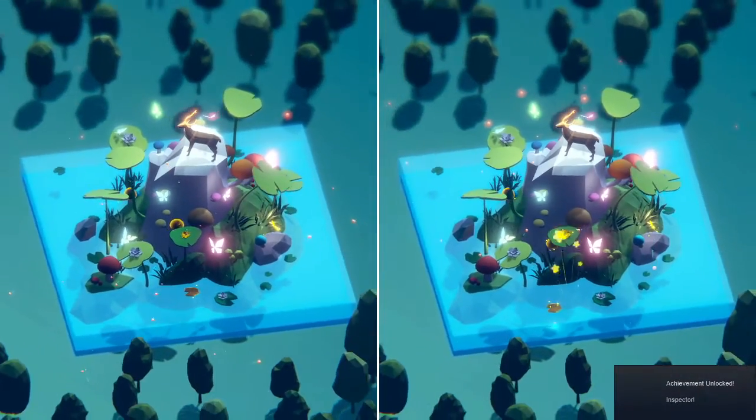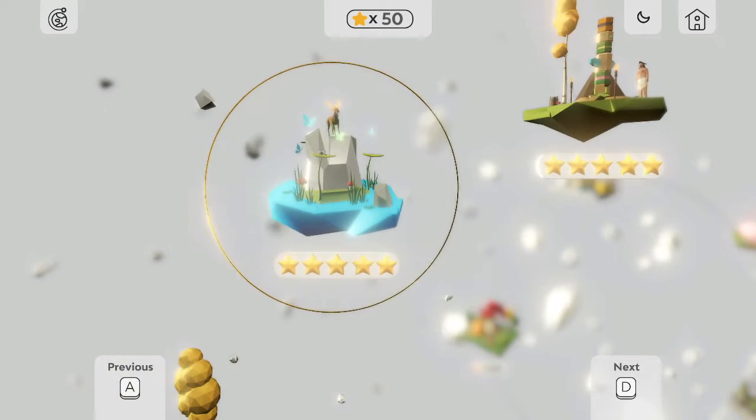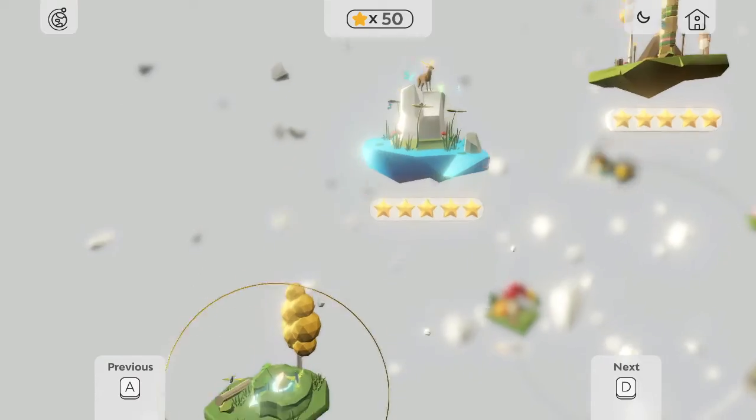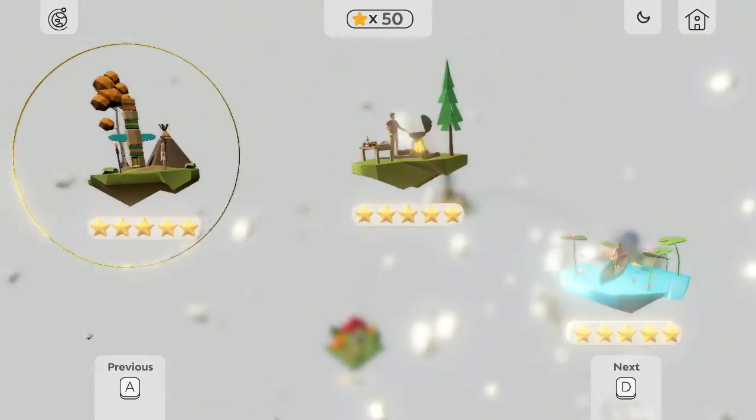Oh no, this lily pad's in a different position. Inspector Gadget! Okay. Well, I don't know if that's it. Oh, that is it for that world! Okay, got 50 stars in total. All right. So, now what? Where exactly can I go?